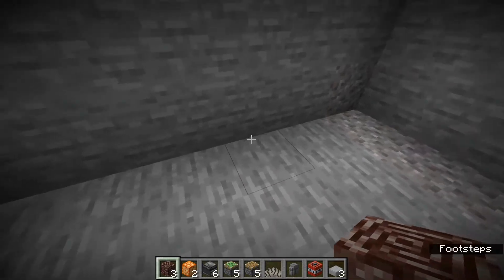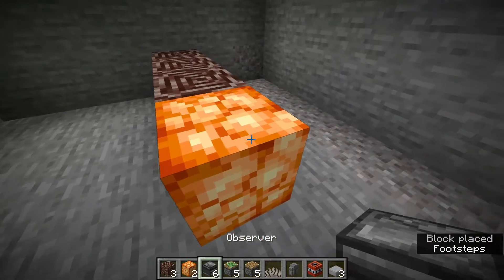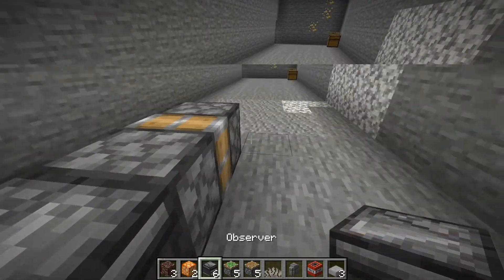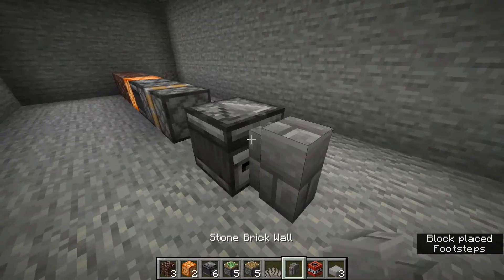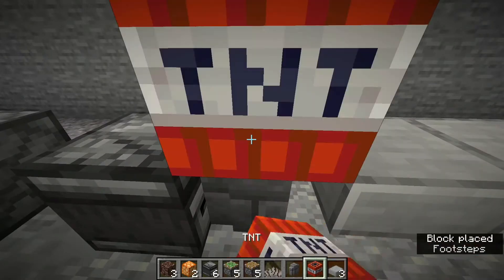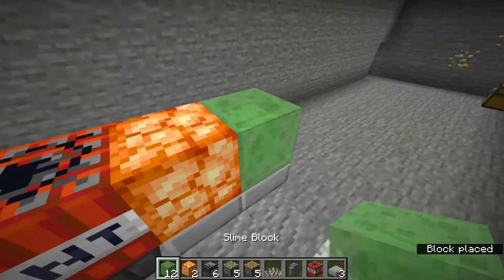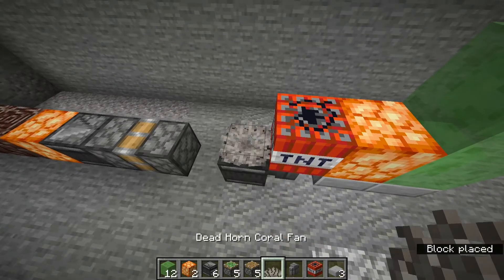The first thing you want to do is place three ancient debris, a shroomlight, an observer pointing towards it, a sticky piston and a regular piston pointing this way. Then leave a gap, place an observer, place a wall against it, place two slabs like this, a TNT here, a shroomlight here, then your slime blocks placed like this. Here place your dead coral fan, another slime block on top, and place a slab.